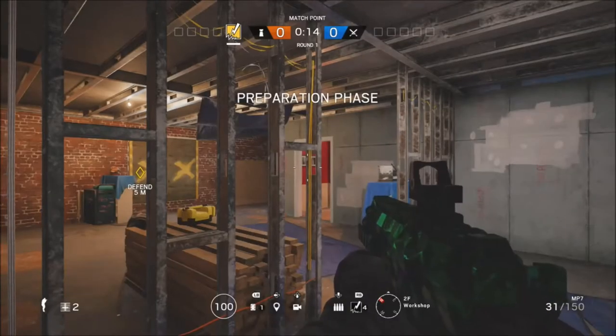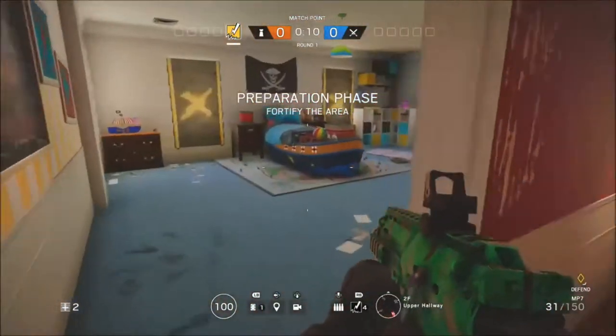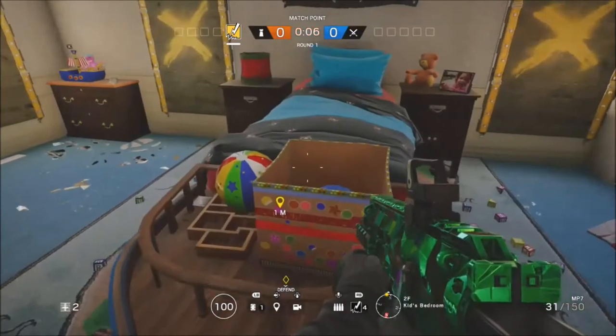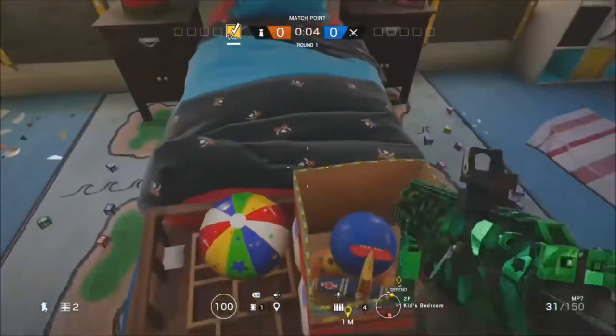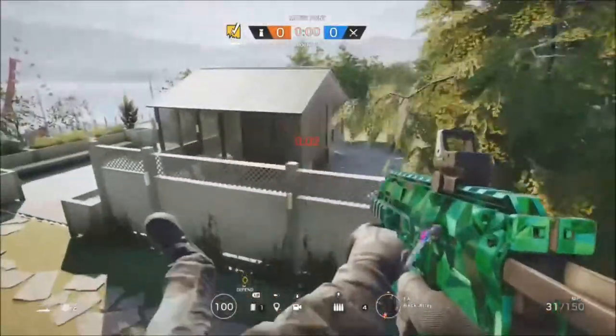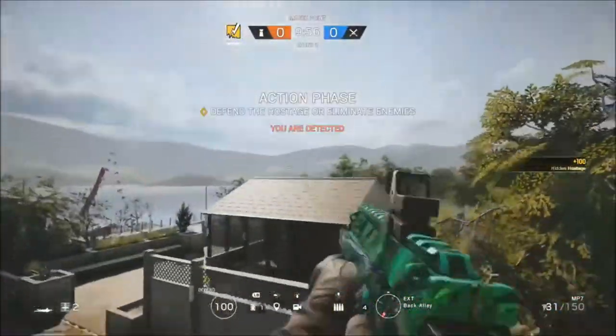Alright guys, in today's video we've got a glitch on the house map. What this allows you to do is get outside before the preparation phase ends. You just want to come to the kids' bedroom, jump onto the bed, and run towards the corner of the cushions, then just lie down.